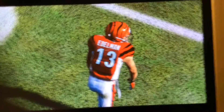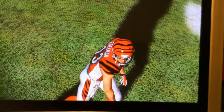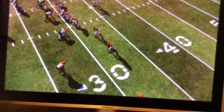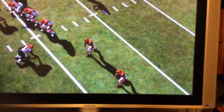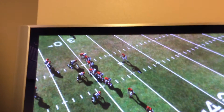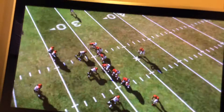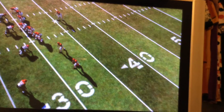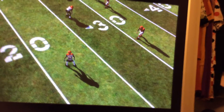You basically need to do verticals — verticals is the only play I think you can do this with. So number 19, Tate was over here, and I moved Tate over to where Julian Edelman was, so you get three wide receivers.